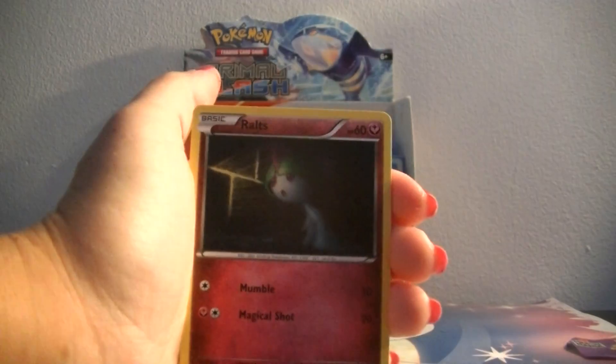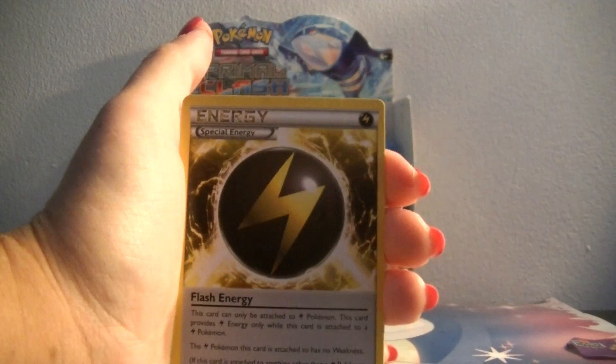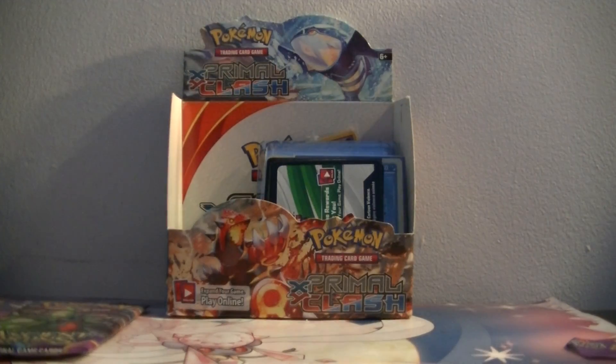So we've got an Ancient Trait Baltoy, Ralts, Golat, Eevee, Quagsire, Vespiquen, Whimsicott, Flash Energy, a Reverse Curlia, and a Metagross Rare. Cool, cool.